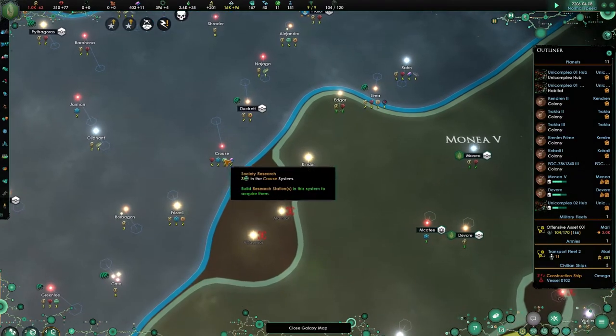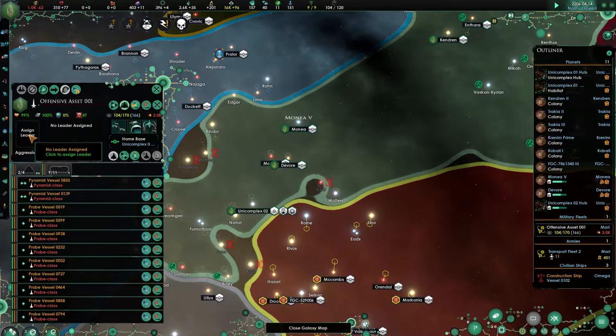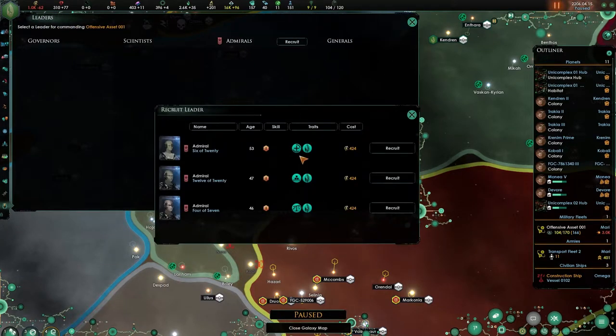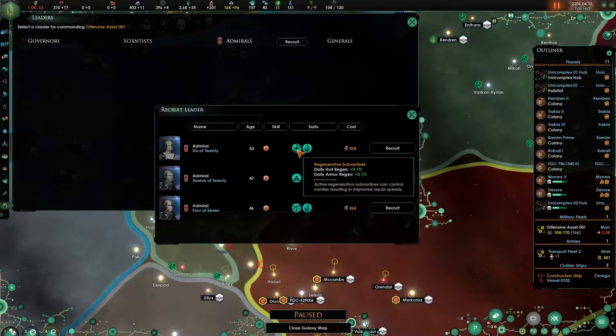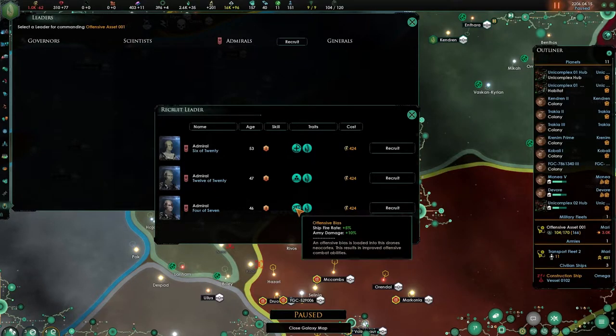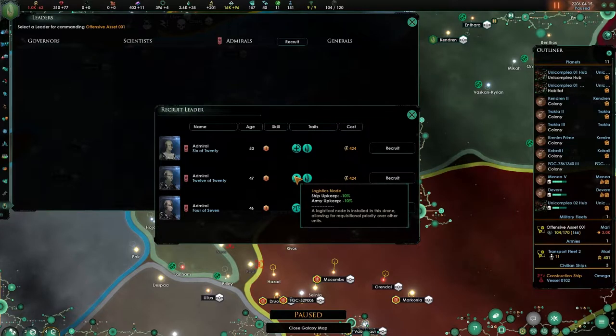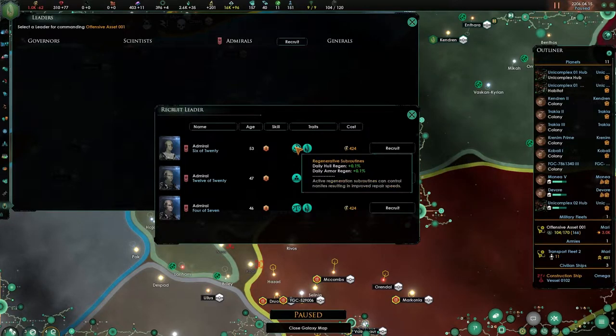What I want to do in this episode is advance. These systems are quite interesting. The admiral died — I needed you! 4 of 7, 12 of 20, 6 of 20. Daily hull regen, ship upkeep, firing raid, and army damage. Really, army damage? Why do we have an army general damage in there? I would like to have it for its firing raid and army upkeep — basically doing two things.